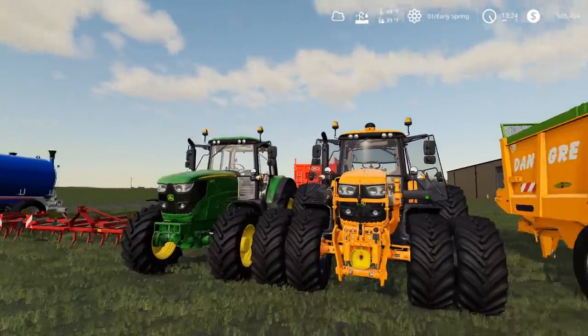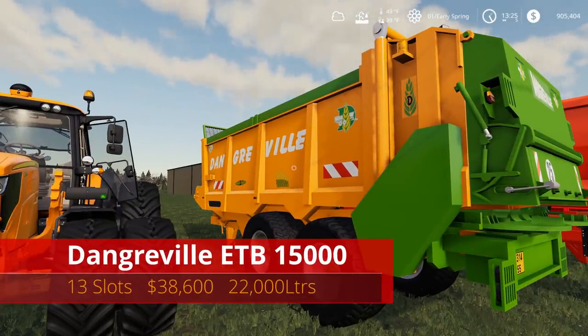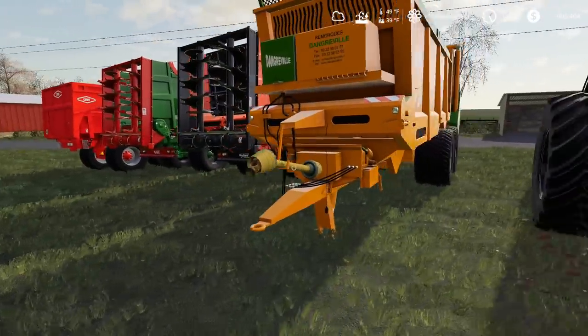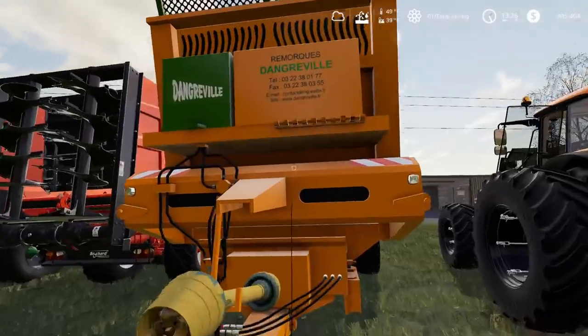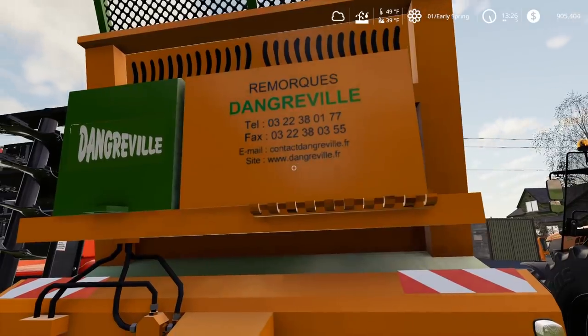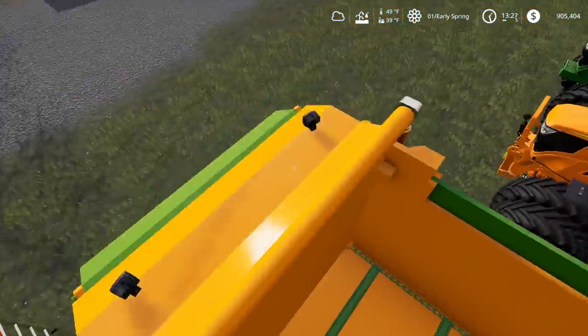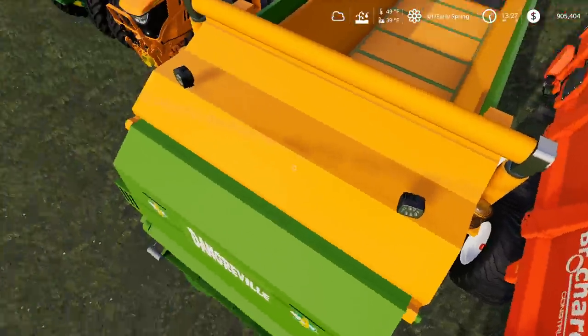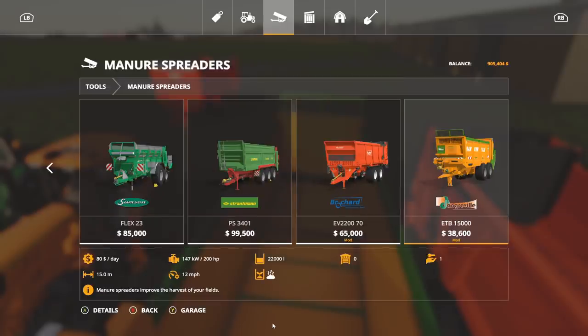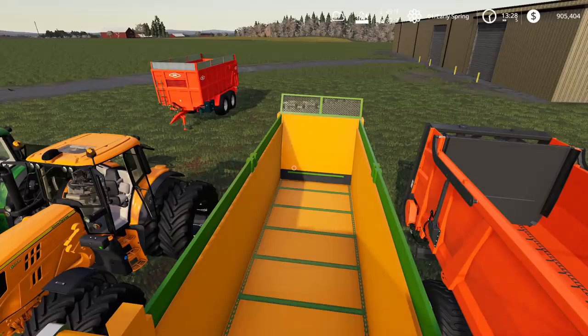Next is the Dangerville ETB 15,000 — 13 slots, $38,600, holds up to 22,000 liters. It's a really nice manure spreader. It even has telephone numbers and an email address on the side. In the back, the spreader arm unfolds and there are working lights. Find it under manure spreaders at the very end. It requires 200 horsepower, has a 15-meter spread, and has no additional options.